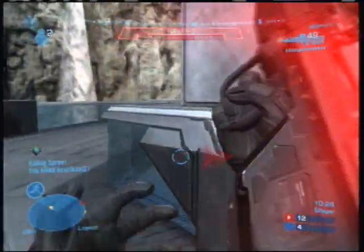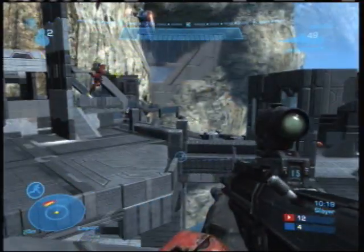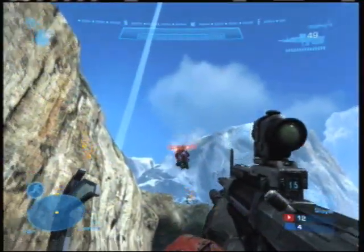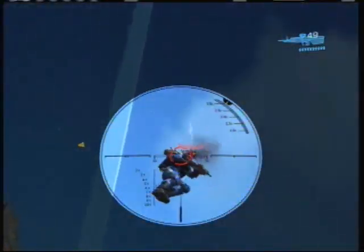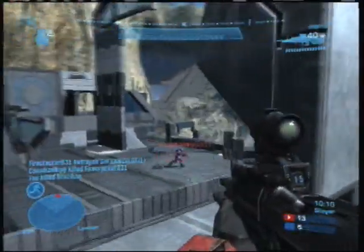For one, you have a lot of different escape points from this area. Another thing is you have the health pack right there on the wall to bail you out, and you'll see that Enigma takes advantage of that health pack multiple times while he's up here at the high ground.